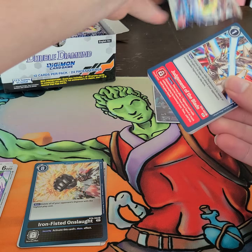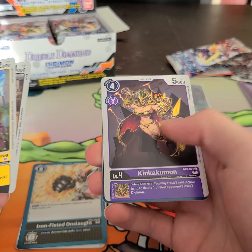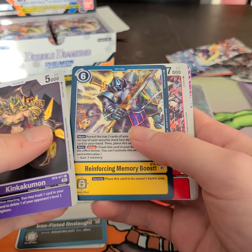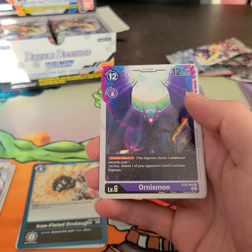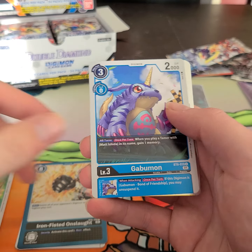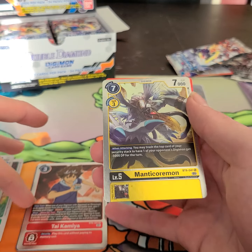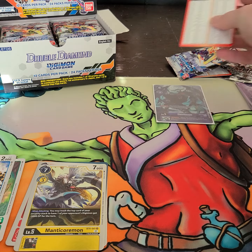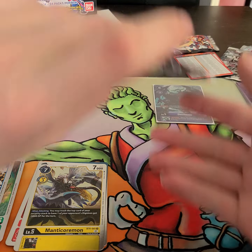These don't tear very well — they are on the cusp of not being good. Judgment of the Blade for a common. Tapirmon. Deputymon — I'll put it to the side because that'll work well. Kinkakumon. Reinforcing Memory Boost. Deltamon. Strabimon. Now we're on to the uncommons: Ornisamon. Pinamon. And Kapumon. For our rares we have Tai Kamiya and Manticormon. Last time was Chimaramon — now we've got Manticormon.